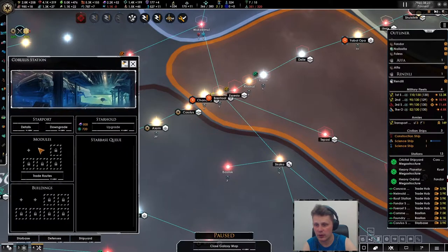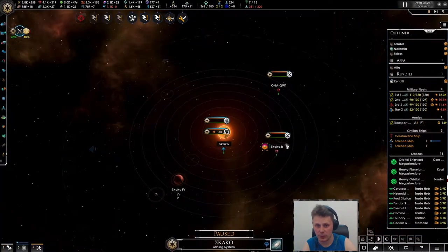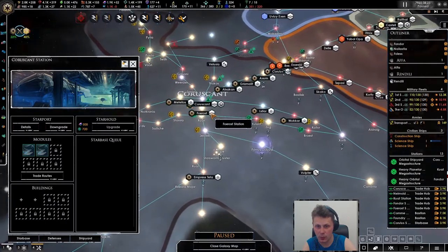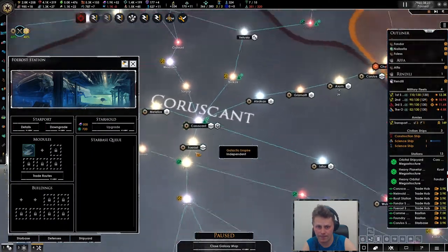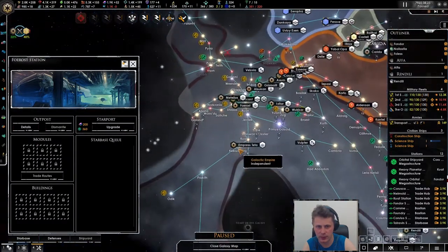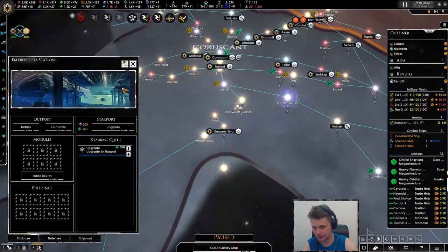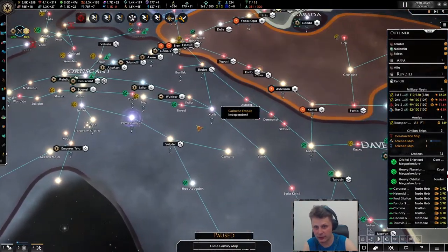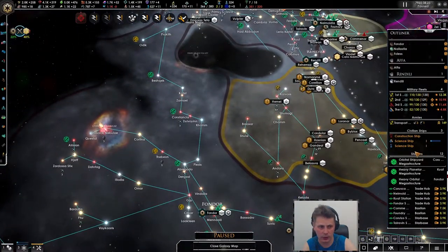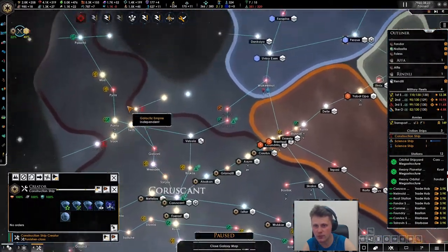There we go - 2000. Let's make sure that we get everything we need. Hangar base check, let's build up this station. What is your issue? I don't think this is what we want so let's downgrade you. I can actually upgrade this fella just now. We do need to get more naval cap even though we do have the economy to deal with it. Nothing going on over there - I wish there was an auto construction option, that would have been nice.